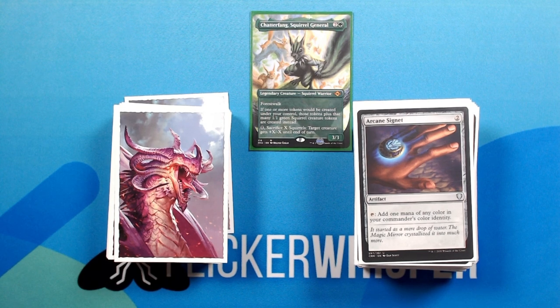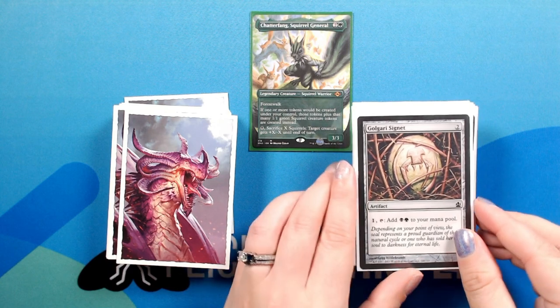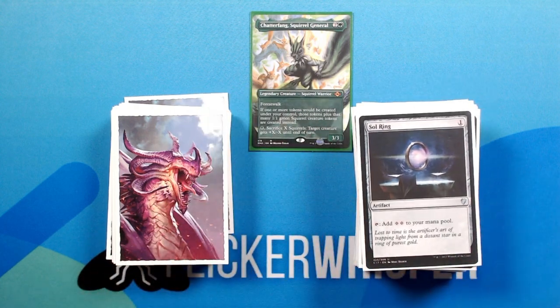Arcane Signet — 2 for an artifact. Tap: add 1 mana of any color in your commander's color identity. Golgari Signet — 2 for an artifact. 1, tap: add black and green to your mana pool. Sol Ring — 1 for an artifact. Tap: add 2 colorless to your mana pool.